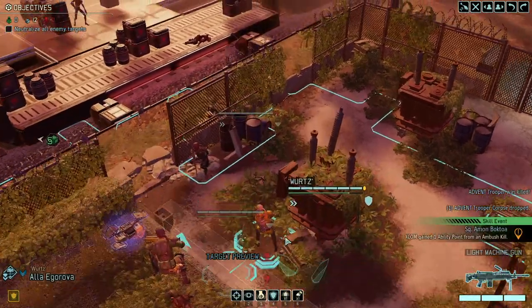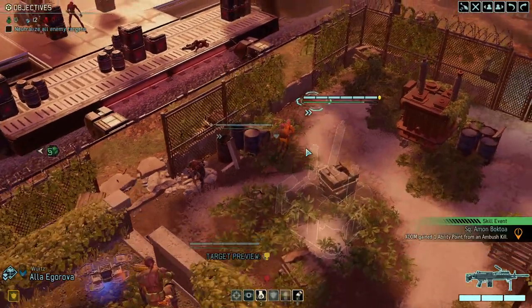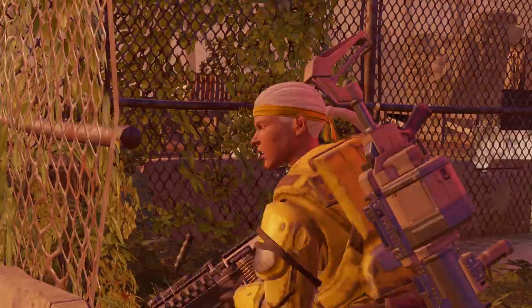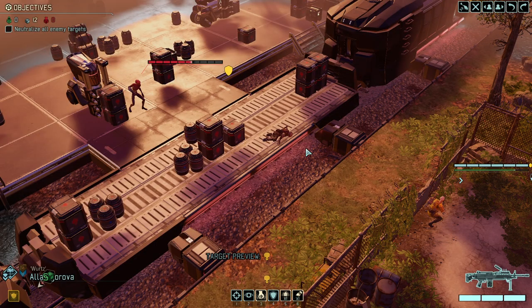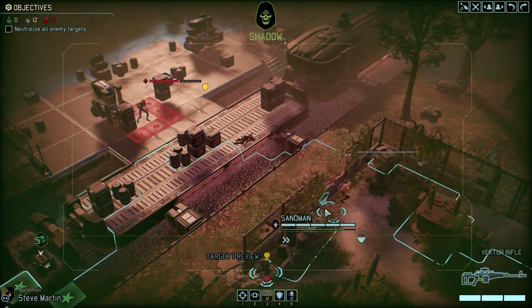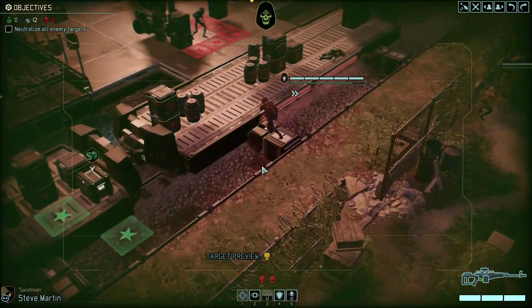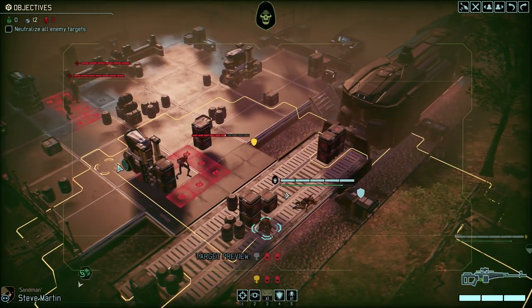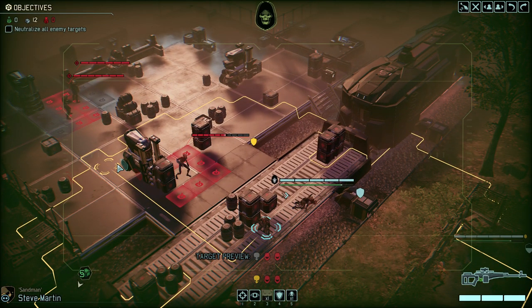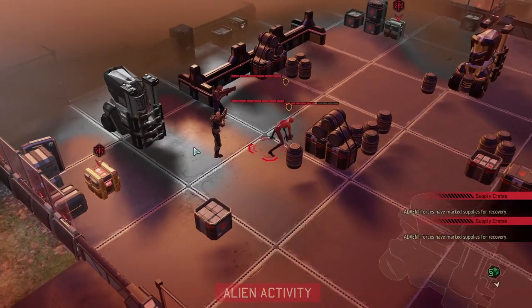There we go buddy, that's what we're talking about. Moving over to a nice flanking position. The last enemy soldier ponders his life choices and will potentially move further back — his pack is completely decimated. Seeing that there is another pack right there, I will just overwatch and let him run back.